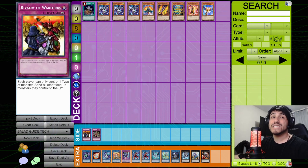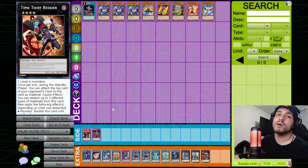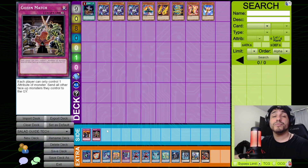Rivalry of Warlords is a good side deck option — each player can only control one type of monster, but all your monsters are Cyberse so it doesn't hurt you at all. It hurts Tri-Brigade, Prank-Kids, Virtual World, and other multi-type decks. Gozen Match is similar but restricts by attribute. If running Gozen Match, be careful with Parallel Exceed and Sea Archiver since those could conflict. Either card can single-handedly stop many meta decks like Sky Striker, Prank-Kids, Tri-Brigade, and Dragon Link.